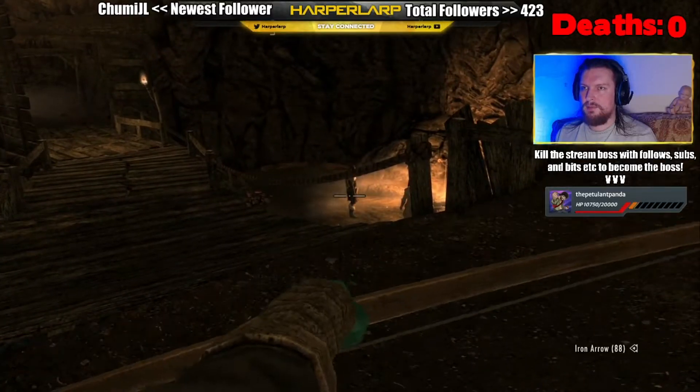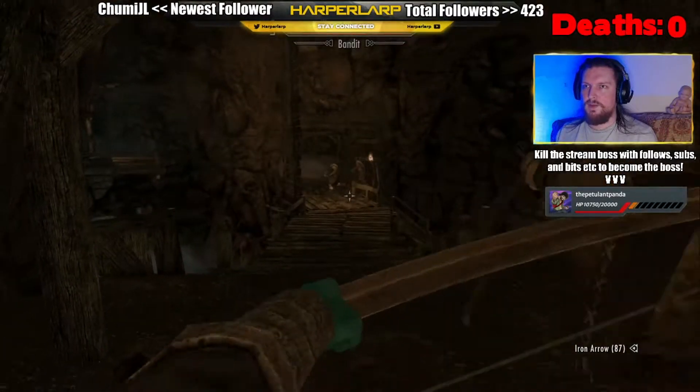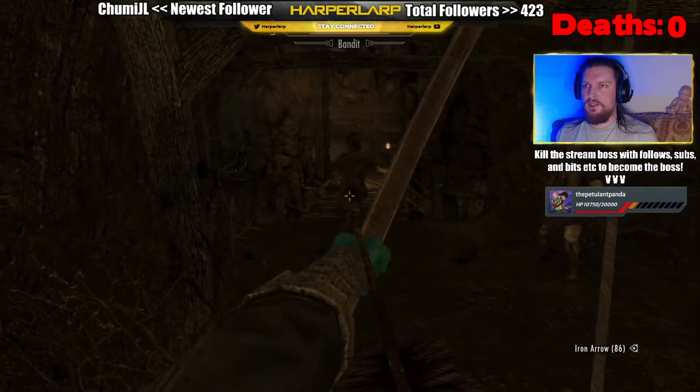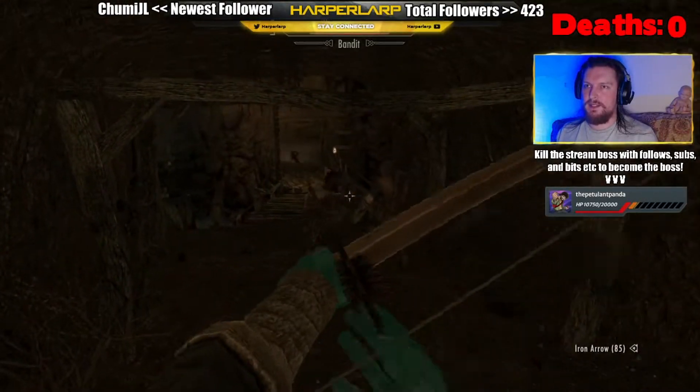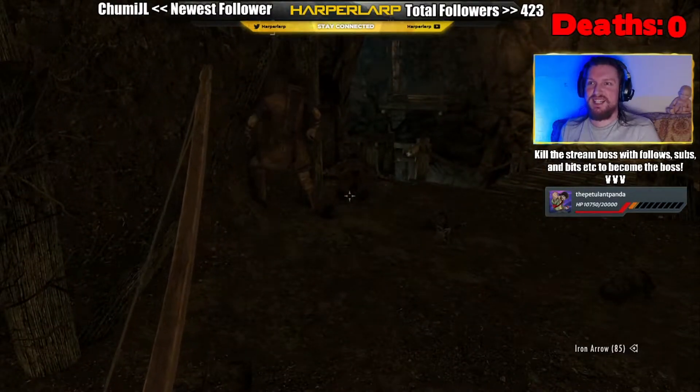Stealth attack — didn't do much damage though. Sven's using a bow and arrow, this might end the battle. Sven, why aren't you attacking him? Oh good, he's going for Sven. Whoa, all right Sven — Jesus Christ, he's already dead.